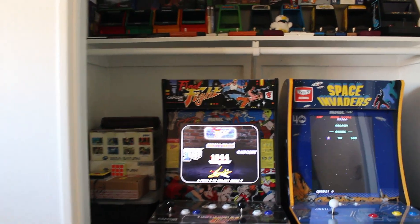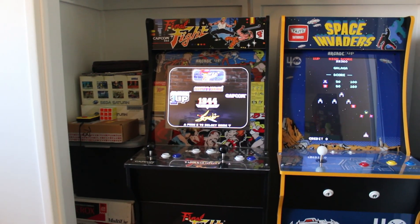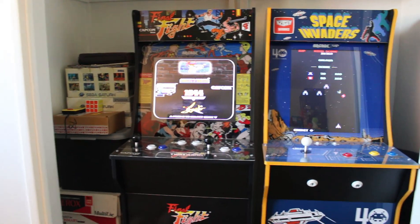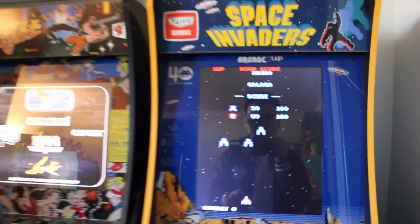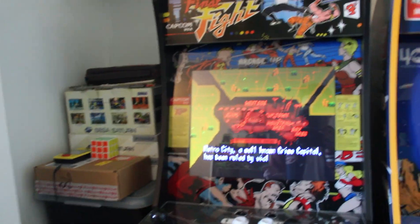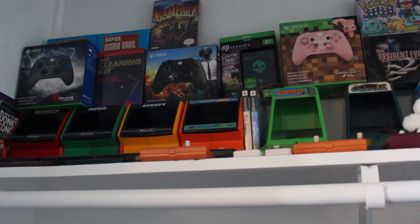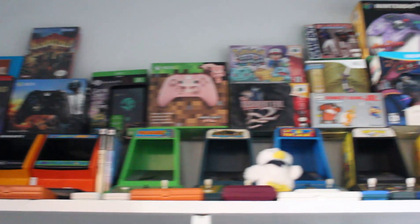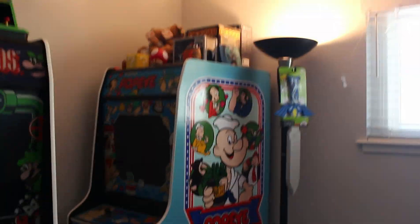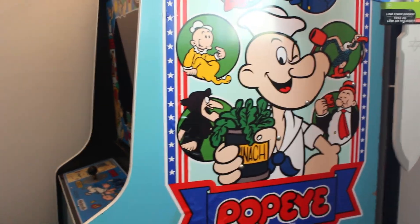This is probably the finished product of how many Arcade1Ups I could fit in the game room. There's two right here — there's the Final Fight Space Invaders, which is a 16-in-1, and Final Fight, which is the standard Arcade1Up with four games included. Got a lot of the tabletops — the Colecos and the gaming watches are very expensive, but I got great deals on them. They're just a collection of random stuff up there that's somewhat rare. We got the Popeye, which I still need to finish — I still need to tap the monitor and it should be good to go.